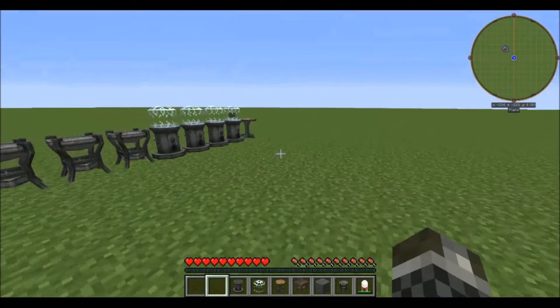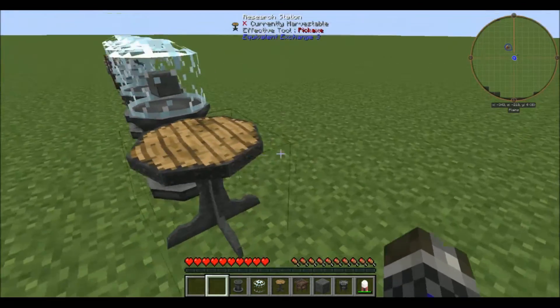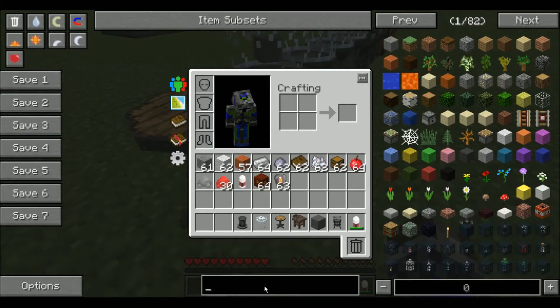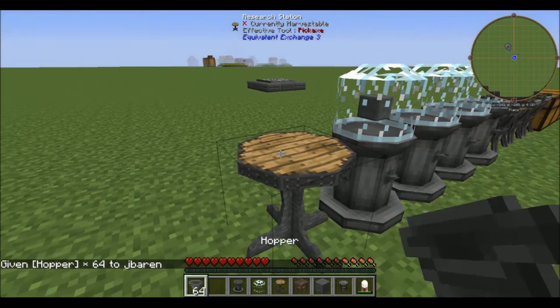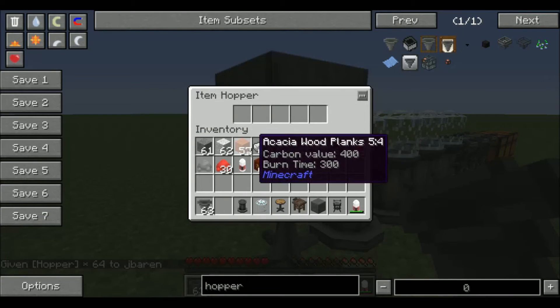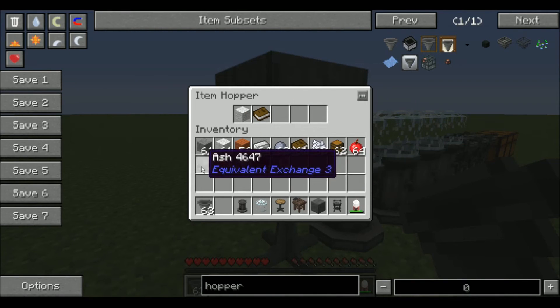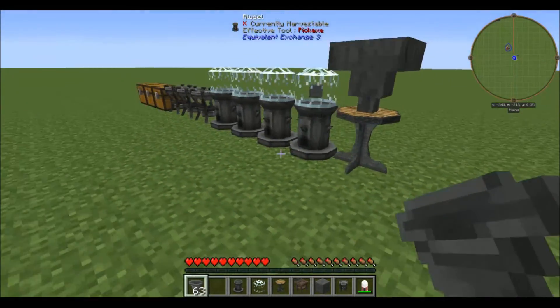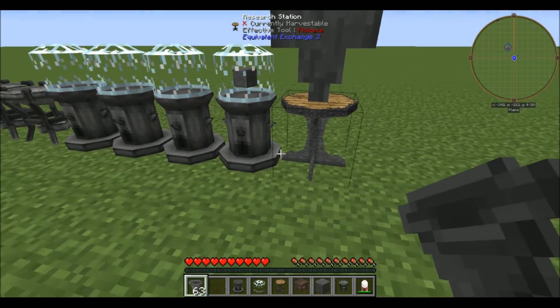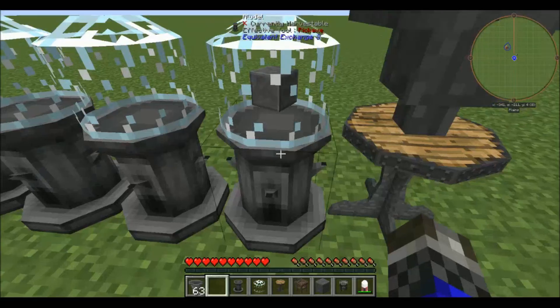I've heard that the scroll of transmutation knowledge will let you basically share your Alkonomicon items with other players. So if you're working with somebody else and you just have one research station, you can actually pipe items into it using something like a hopper. You can put a bunch of items in so everyone can learn them all at once, and I'm assuming the same works for pipes from other various mods, which is really cool.